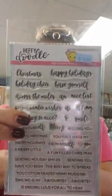We got this Christmas sentiment stamp called Elfing Christmas Words — it's a big set. Sentiments include: Christmas, Holiday Cheer, Happy Holidays, Have Yourself, Across the Miles, Nice List, Elfing, Warm Winter Wishes, Naughty or Nice, Smile, Have Yourself a Merry Little Christmas, Wishing You a Merry Christmas, You Made My Day Happy Holidays, From My-Elf to You, A Fun-Filled Christmas, Sending Holiday Smiles, Have You Been — which goes nicely with Naughty and Nice — The Best Way to Spread, You Cotton-Headed Ninny Muggins, and Smiling Is My Favorite — with favorite spelled two different ways — plus Singing Loud for All to Hear.